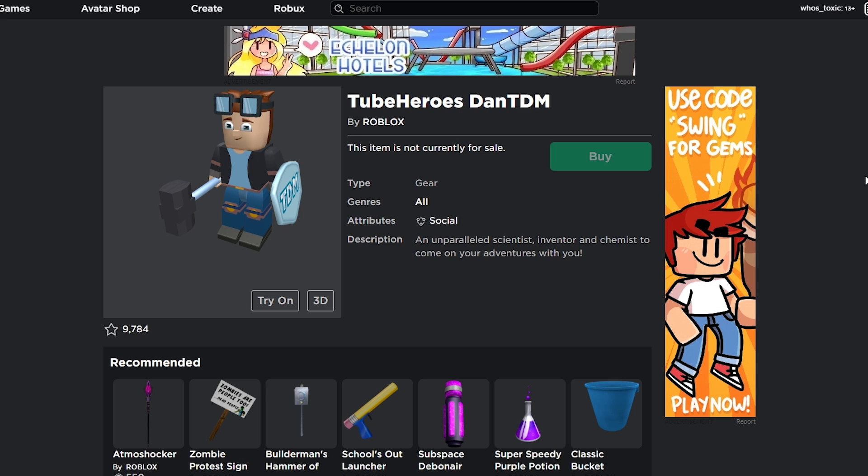Something else that I think is really cool about this item is the fact that it's actually a gear, which no UGC creator has access to right now. I'm pretty sure they can only make hats and all that — not even all types of hats. I think it has to be like hair, or hats that go on your head, or swords on your back, or whatever. They're very limited still and can't even make gears, which makes this even more special. To this day, this is still the only YouTuber gear, if I'm not mistaken.